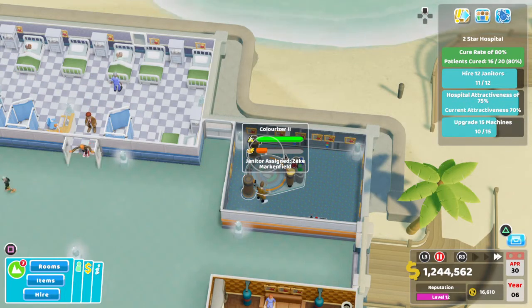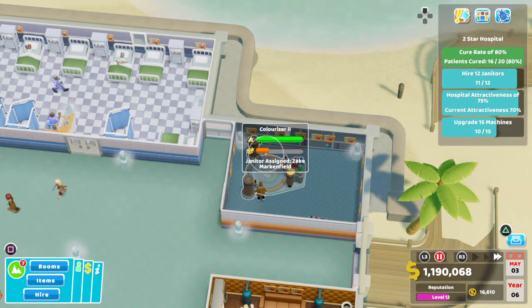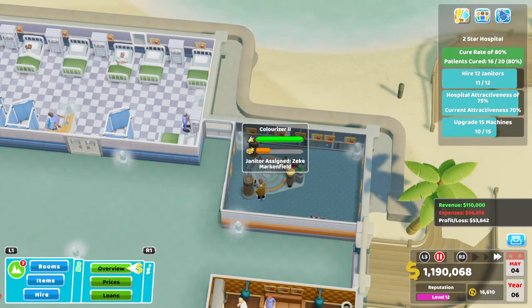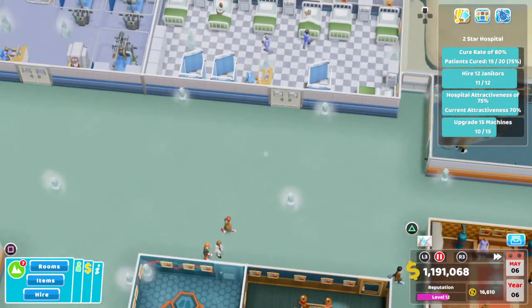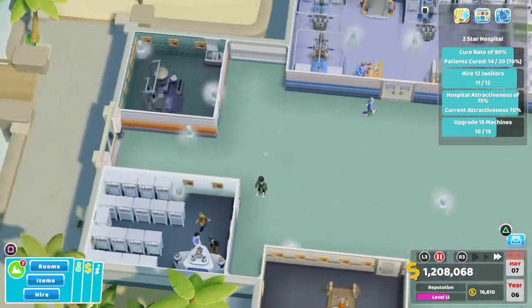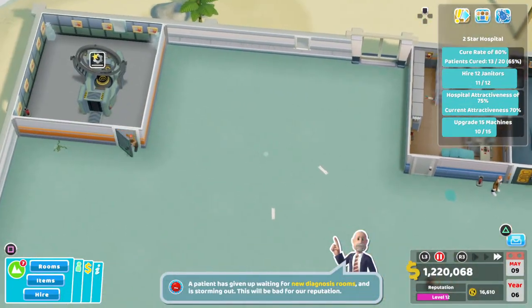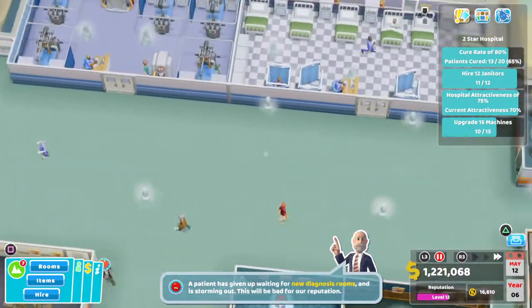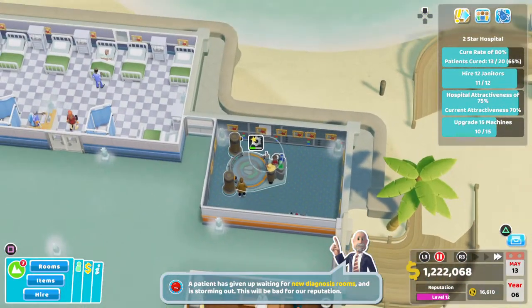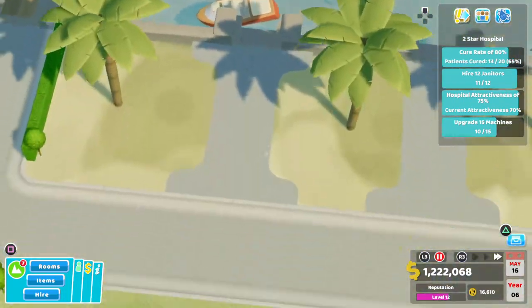For the third star, we're going to need a cure rate of 90%, train 20 janitors, a hospital value of 2.5 million — which we're already at, we're at 3.4 at the moment — and we need to sweep 150 bits of litter. What I recommend doing for that is to put down some vending machines and just do not place bins. Eventually people will litter and you've got janitors there to clear that up.